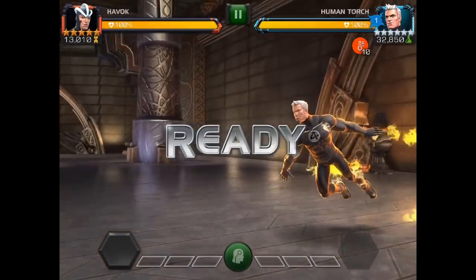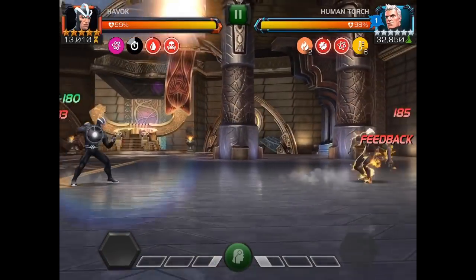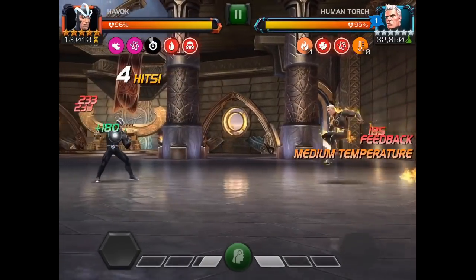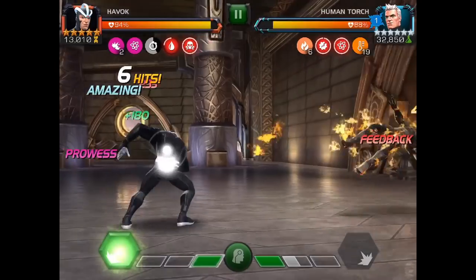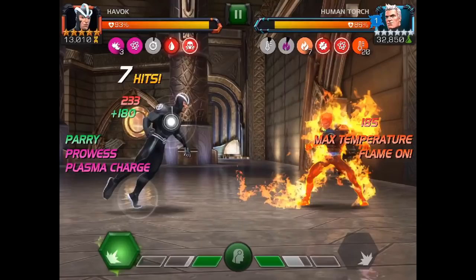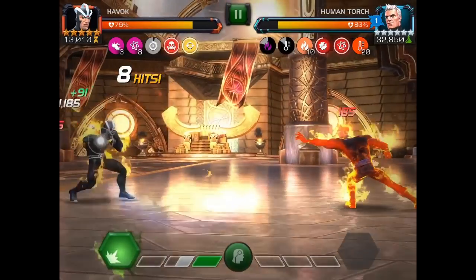My basic strategy was to build up Prowess by firing off my heavies. Once I got the Prowess up, I wanted to get to his Special 3 and then just wreck Human Torch. But in several attempts, I wasn't able to get to Havoc's Special 3. His temperature went up to 20 very quickly — he is now at max temperature and it is Flame On.